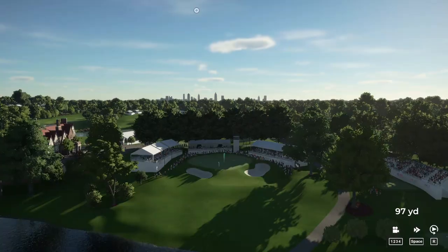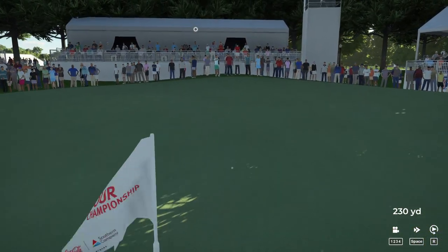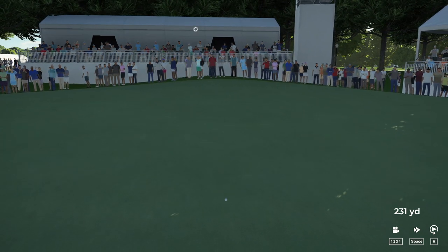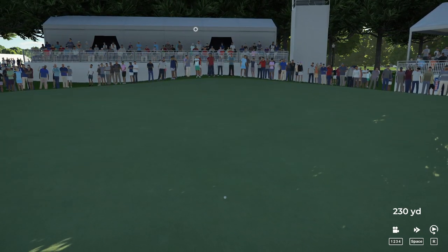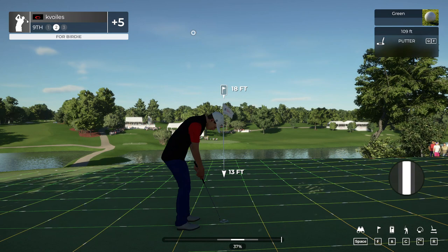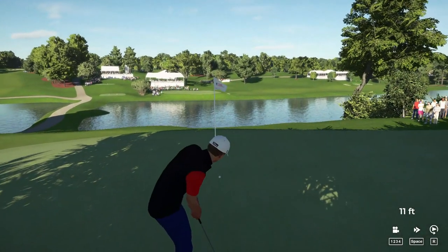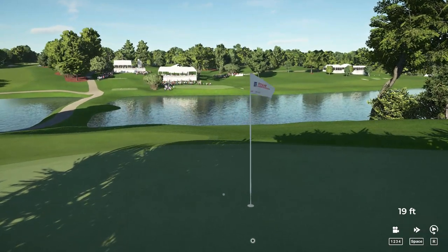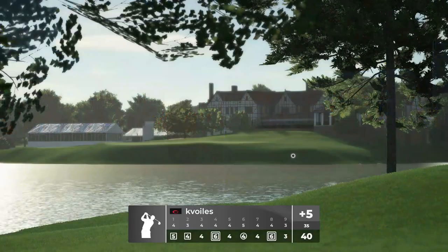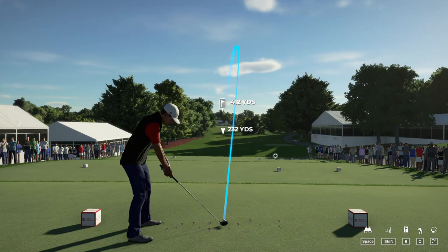Teeing up now on hole number nine. Come on, be the right club. Nice approach. Good luck here. 18 feet to the cup. Here we go — par. And the putt drops. That'll keep you at five over for the round.